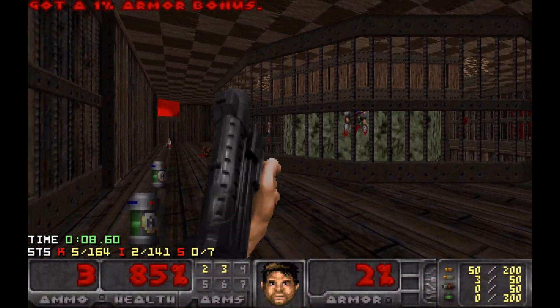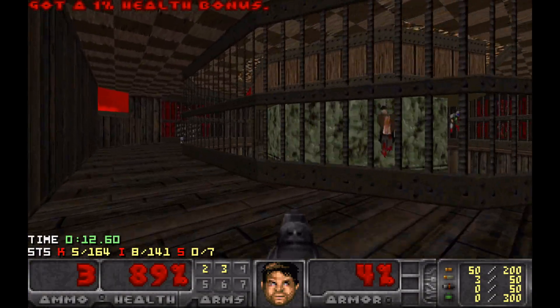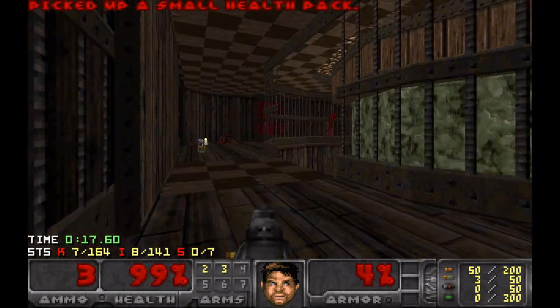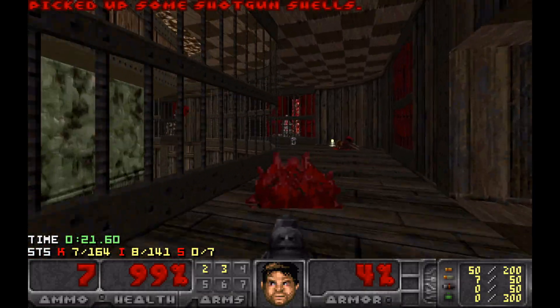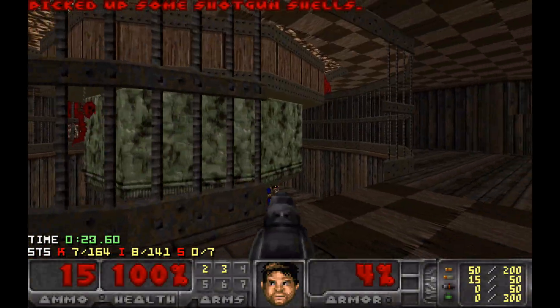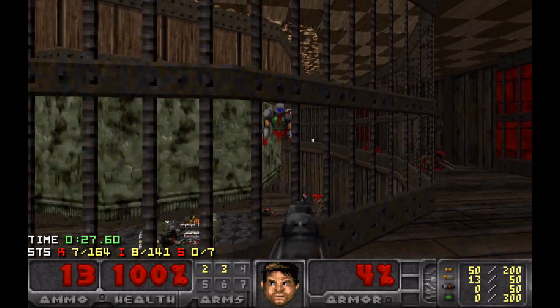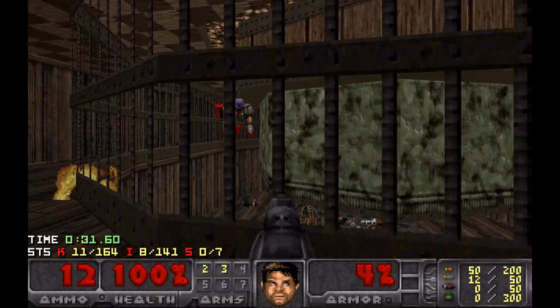Try and stay back from the edge - there are some hit scanners down there. I really want to just let a bit of infighting happen, get some ammo, go all the way back around again, and then we can start thinning out the crowd down there. They're difficult to see, so just sort of lead them - a bit of crowd control.